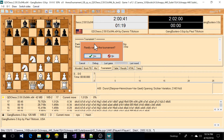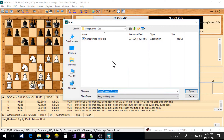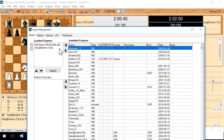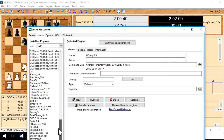Let me cancel this for now and show you how to add an engine. What you do is go to Engines > Install Engine, then browse around with the regular Windows file browser — that's how I added this one. Once you're in there, you can go to Manage Engines, look at the details, and select it. I've got quite a few in here.